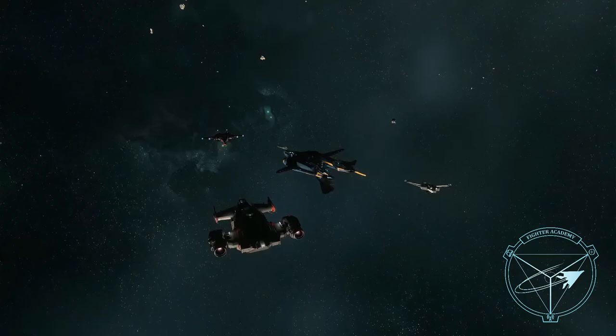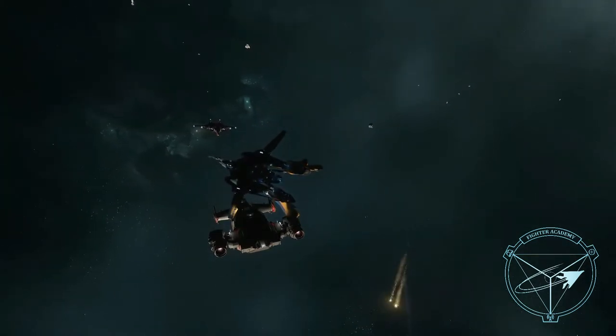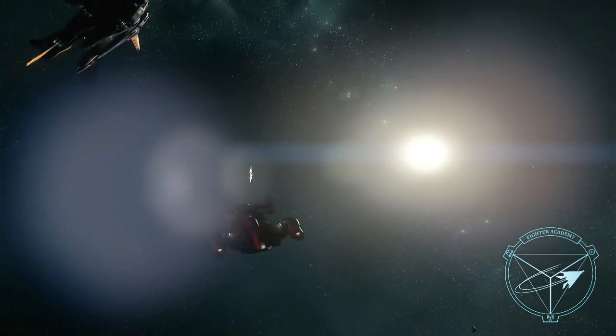Missile gameplay is up in the air pretty much every patch as far as how effective they are. I just figure out what works — it's been three flares for a long time, so I hold until I get three flares out and then dump them all at the same time. There is something I use a lot during fights: who's targeting me. You can see who's targeting you and bind a button to untarget people completely, which is really useful.